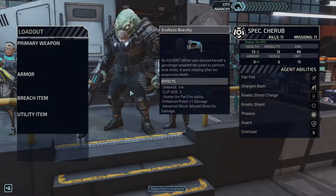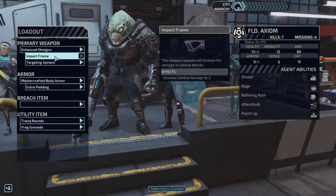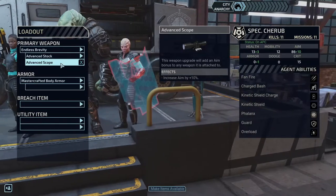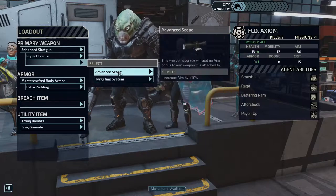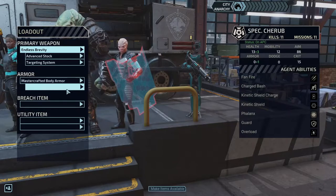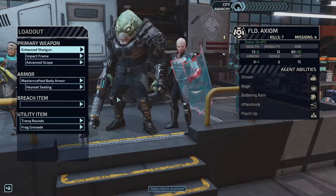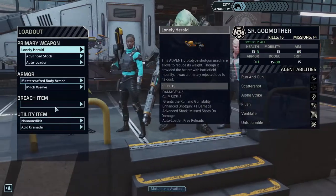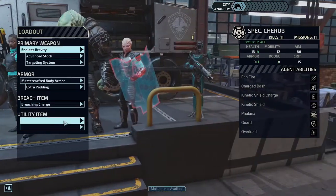We can give him the impact frame, and then we'll give him the advanced scope. I'm going to take this off though — you don't need this. If you're shooting less than anyone, giving you the targeting system is going to be useless. I might as well give you the scope and you the targeting system since you'll be taking more shots. Your gun doesn't do that much damage right now. You're getting the hazmat shooting because you're going to be running around more than Cherub, so you get the extra padding breach charge.